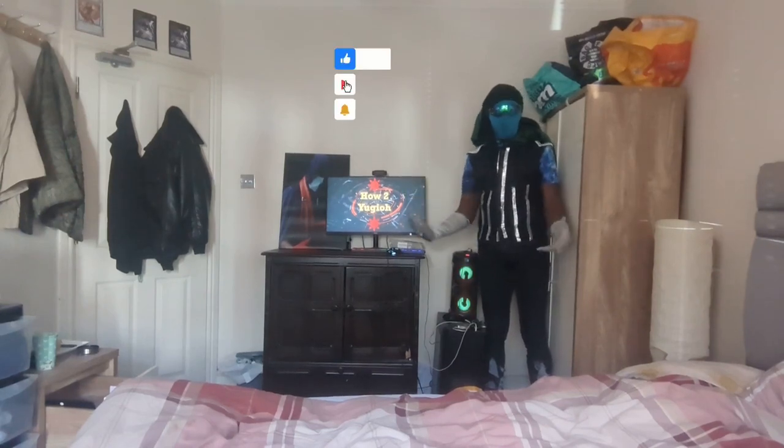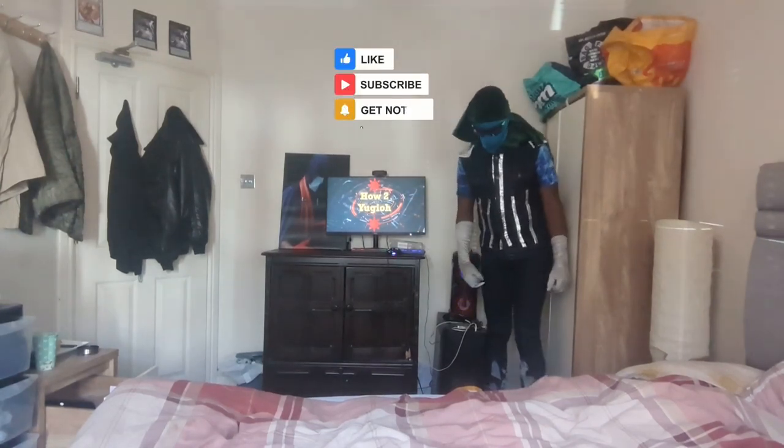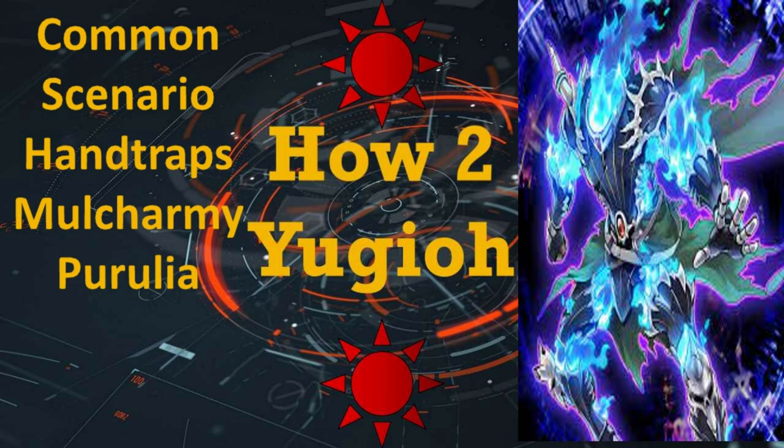Welcome to How to Yu-Gi-Oh! Common Scenario: Hand Traps — Mulchami Purulia.